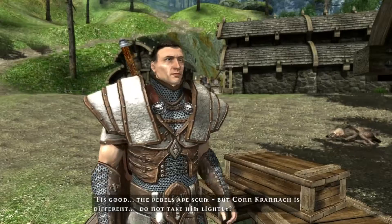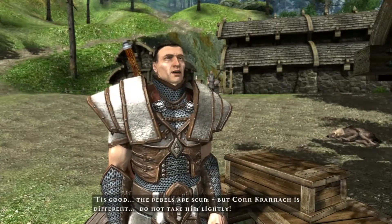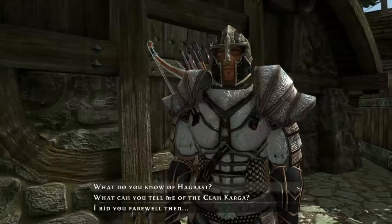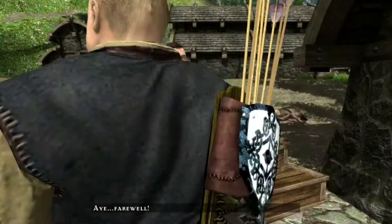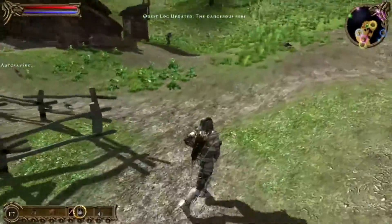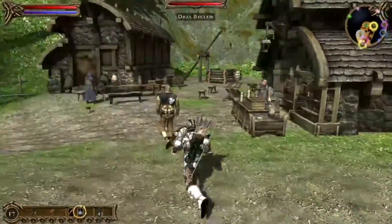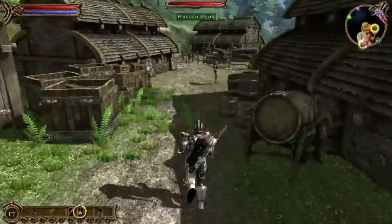'I'll take the mission.' 'It is good. The rebels are scum, but Con Kronach is different — do not take him lightly. If you find him, you know what to do. We will hear of him no more.' I don't need to learn anything else. I think I do know where he is but I don't plan to do it — I plan to help out the rebels unless someone in the comments wanted different. So far no one said anything. I know I passed a guy back there — that's the moonshine guy. I think there's supposed to be another quest giver here.